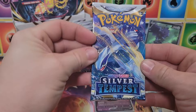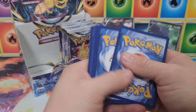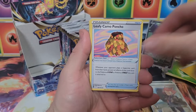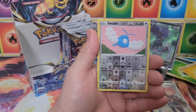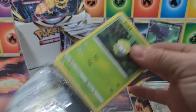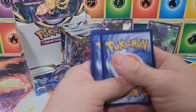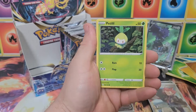We have yet to pull a single Lugia — that is absolutely devastating. Let's see if we can change that. Can this pack save the video? Can we get a Lugia? Leafy, Palossand, Mudsdale, Meditite, Dewpider, Ponyta, Venonat, Ralts, reverse Swalot, and an Amoonguss non-holo. Coming up empty on this booster box — four total trainer gallery hits, that's it. No rainbow rares, no gold cards, zero secret rares.